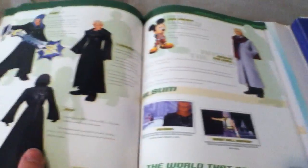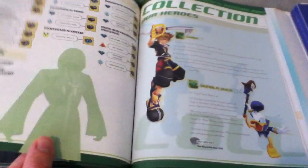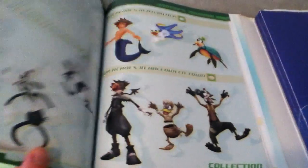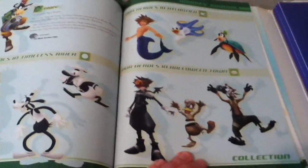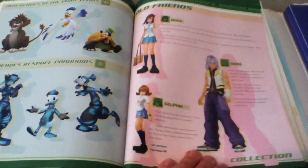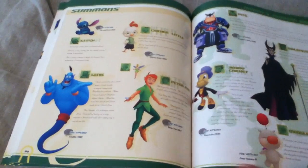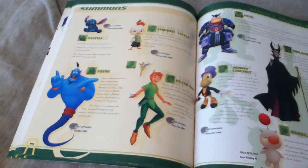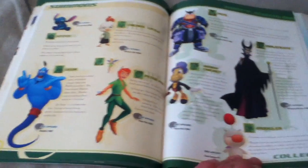They have all the Organization XIII members, and there's Ansem the Wise, and there's the collection which is Jiminy's Journal. There's the Timeless River one, Atlantica, Halloween Town, there's The Lion King and Tron, there's Old Friends. There's the Summons — Stitch and Chicken Little, Genie, Peter Pan. Surprisingly in Kingdom Hearts 2 there's only four Summons; in the first one there's like eight, I think.